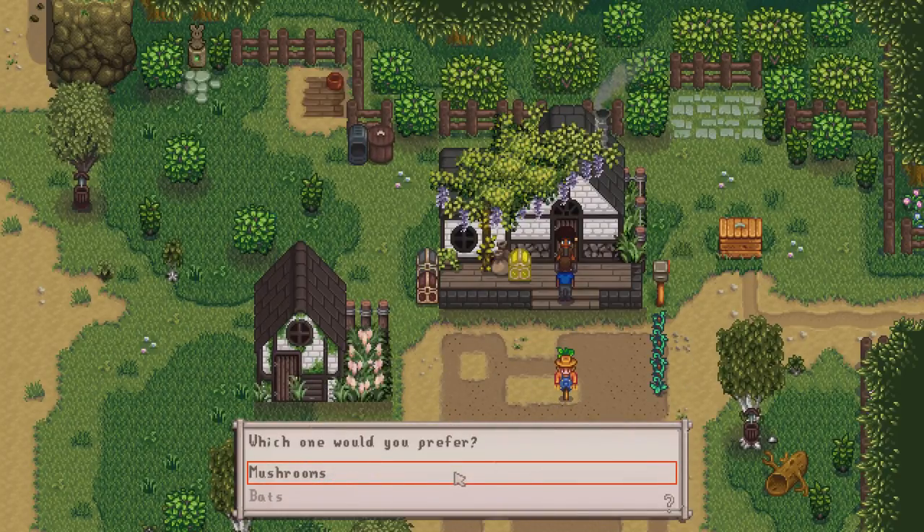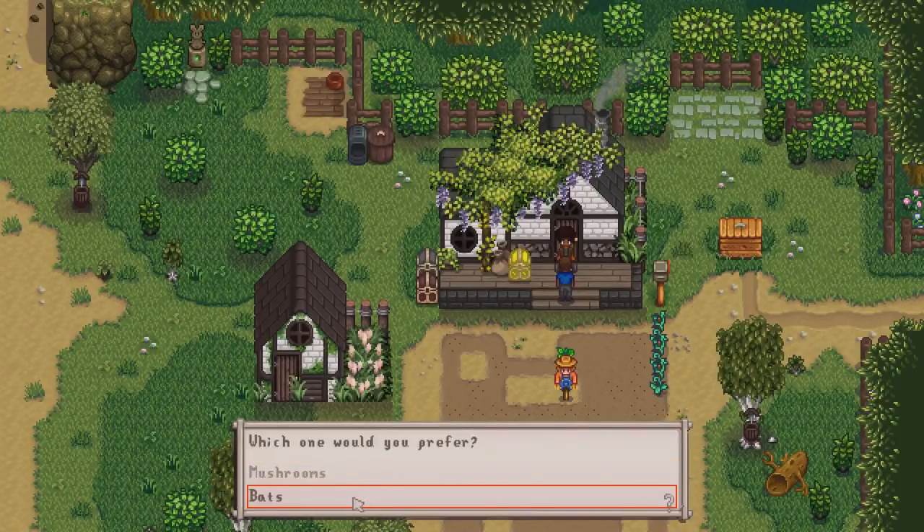This is a big question — I've thought about it long and hard and I'm going to go with the fruit bats. The reason being: we've done really well with mushrooms, we've got the red mushroom, the common mushroom, the morel mushroom, and the only one we need is the purple one which we can find in the mines or the secret woods. Whereas the fruit is going to be a struggle — we've missed the spring and summer fruit trees, so we can only get fall fruit anyway. We're going for the bats, hopefully they can give us oranges and stuff we've missed in summer.